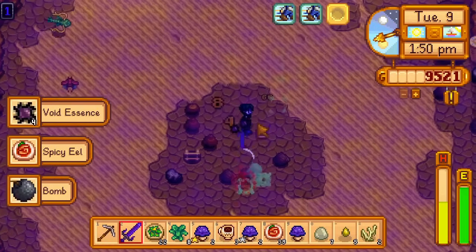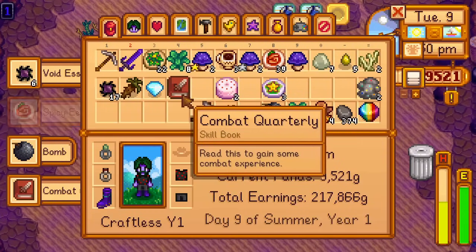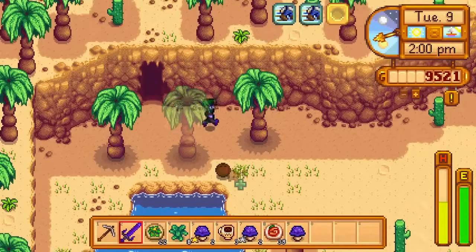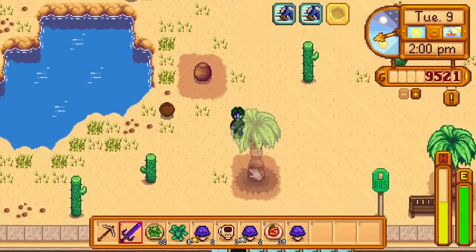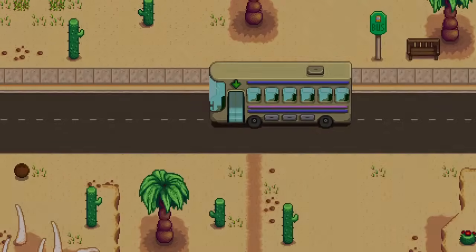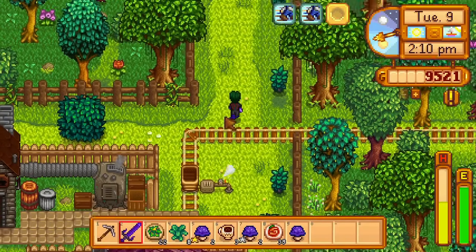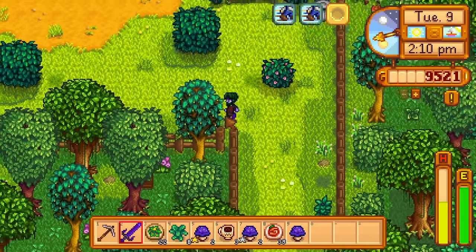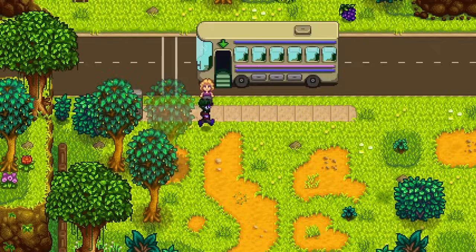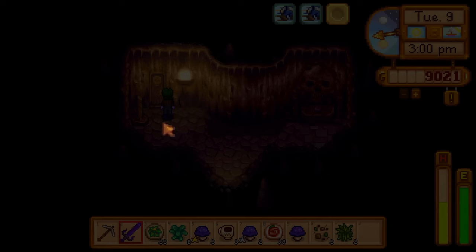At 2pm, I get a combat quarterly book from a serpent. While not a red cabbage seed, this is an excellent find. If I take this to the bookseller, I can get a monster musk from him, which will make getting a red cabbage seed twice as likely by doubling the spawns of serpents. I rush to the bookseller, buy a monster musk, and rush back to Skull Cavern. I don't use the monster musk though, choosing to save it for a fresh attempt.